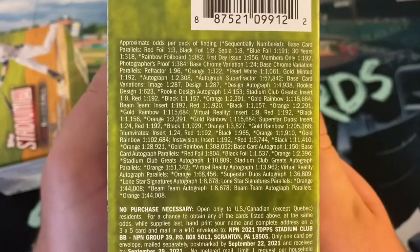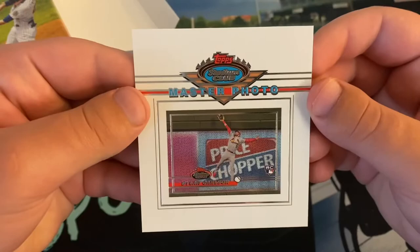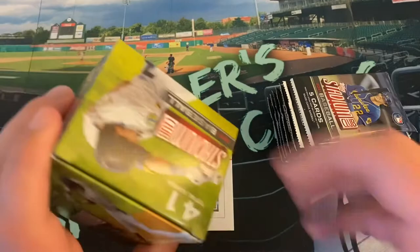Here are the odds on the blasters, if you want to pause that. We're looking for two or three reds, a black, a sepia. Sepias are retail exclusive, while the black and whites are hobby exclusives. We're going to have a box topper as well. Master Photo Dylan Carlson — I didn't know this is what the box toppers looked like. That includes one inclusive Master Photo base card variation card. That's interesting. Dylan Carlson. Pretty sweet there. Rookie card.